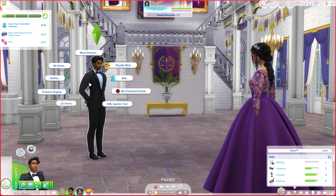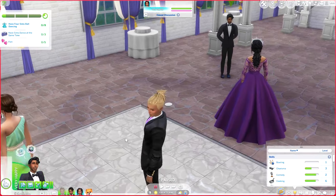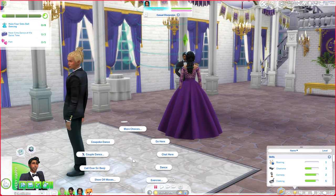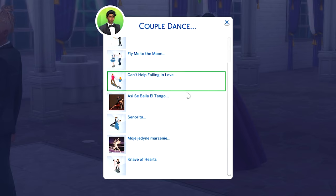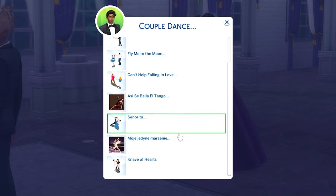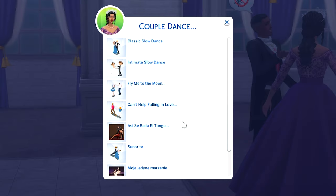However, with Mercury Foam's Ballroom Dancing Mod, you have more options depending on your sim's skill level. If you click on the dance floor, you can go to Couples Dance and you have an array of dances — there's a Tango, Knave of Hearts, Can't Help Falling in Love, and so many more. You guys can definitely try this out in your game. There are so many options — I absolutely love that.